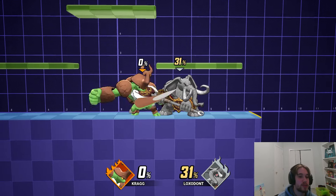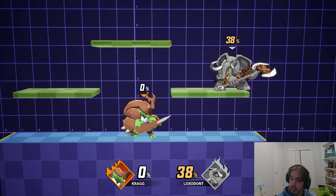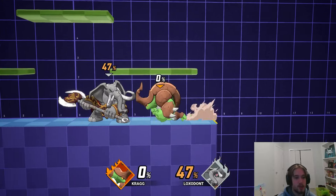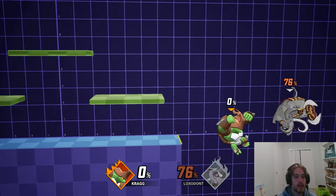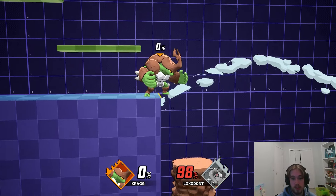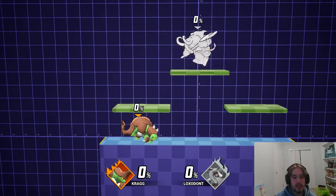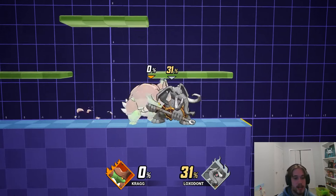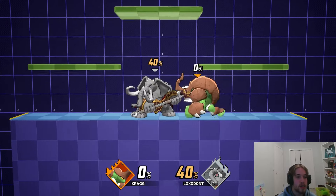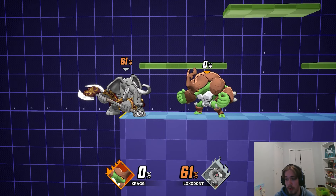Kragg's forward tilt is a poking tool, and that's literally all it is. It's a very good poking tool — it thrusts Kragg forward so it's got some nice range — but it doesn't have a ton of utility outside of that. As for dash attack, you are able to cancel dash attack into up tilt, which is going to be the main thing you get value out of it for. You can also cancel it into forward tilt to send the opponents really far off stage. The main value from dash attack is comboing it into up tilt, which is obviously awesome. Forward tilt itself, you just don't get a ton of utility out of that move unfortunately — it's just not a combo move like the rest of Kragg's moves.